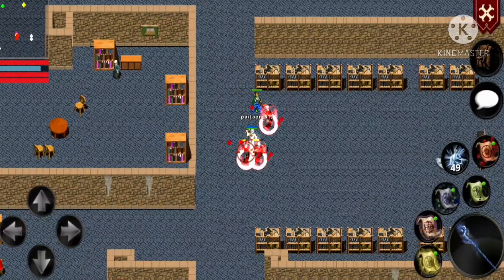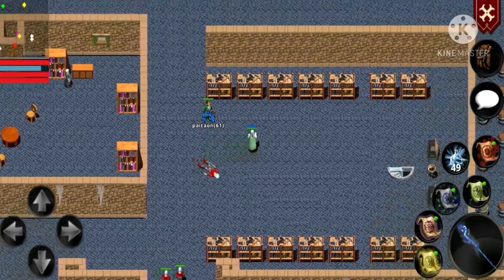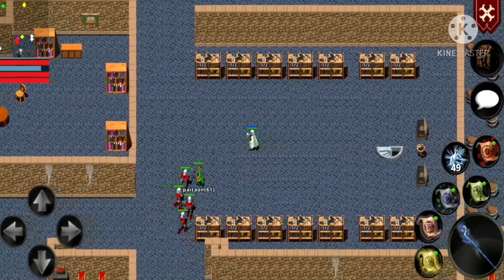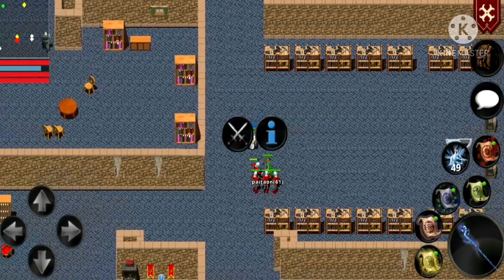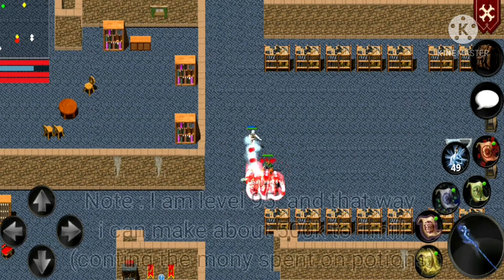Number 1 on our list would be fighting any monster that drops loot. I would recommend something that's not too hard but not too easy, and that gives quite good drops. For me personally that's gonna be the Vlad — the drop rate is pretty good and the level 25 shields sell for pretty good prices.